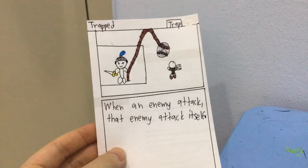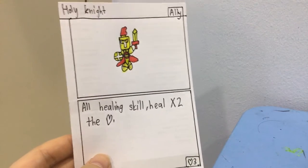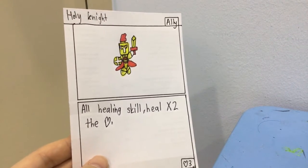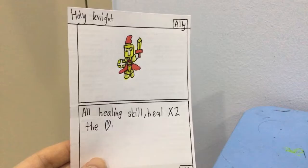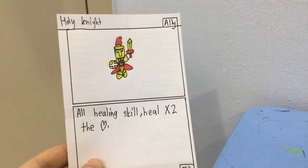Trapped: when an enemy attacks, that enemy attacks itself. It's a trap. Holy Knight: all healing skills heal times 2 health. It has 3 health and it's an ally. So if you play a spell that heals 6 health, times 2 that — now you can heal 12 health. That's a value.